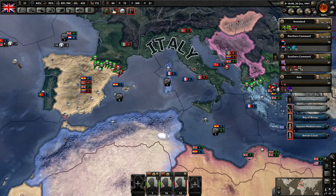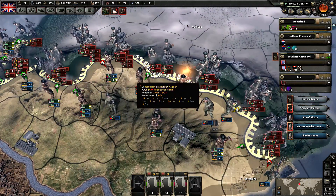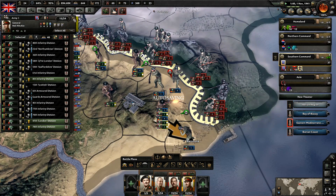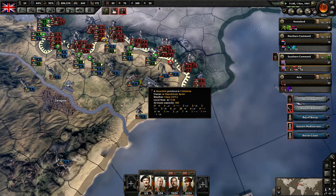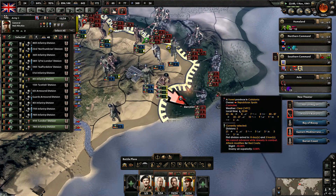Much better than before — we have better range there. It seems we're losing over here now as well. That's unfortunate. We're just having massive difficulty holding these areas. Yeah, they just took Barcelona — that sucks. We just don't have enough divisions over here, I think. These guys are coming over this way. I wonder if we can beat them — no, we can't.